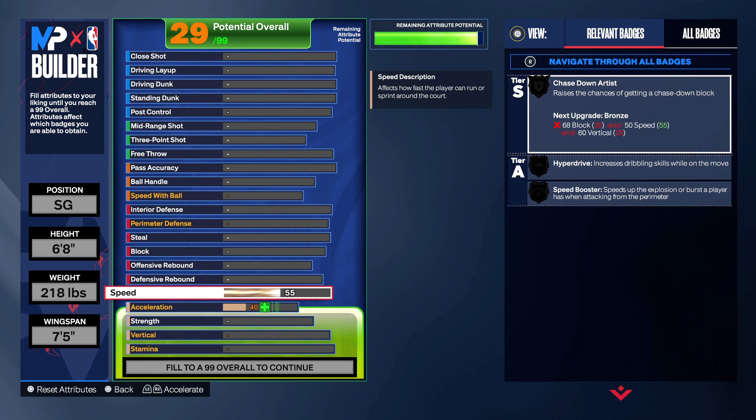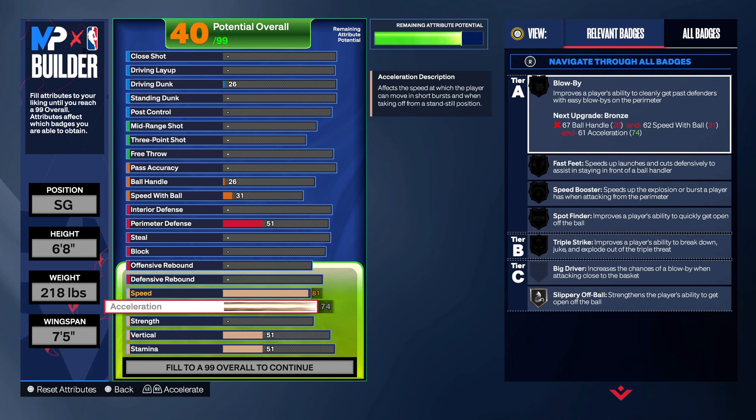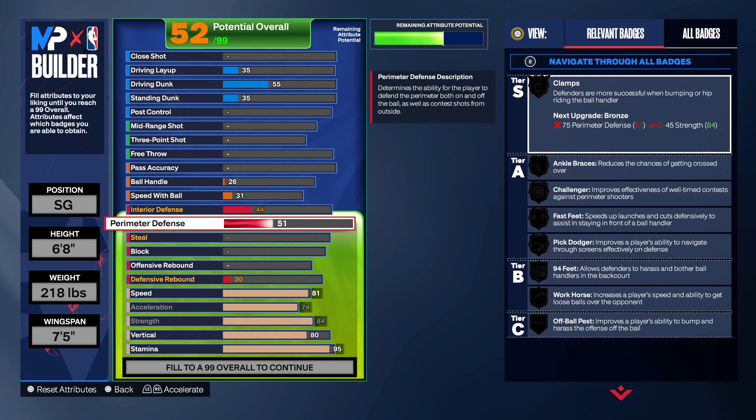The speed, you wanna put this up to 81. Max out acceleration, max out strength. This build is really cheating. Put your stamina up to 95 and we gonna go right into the defense.